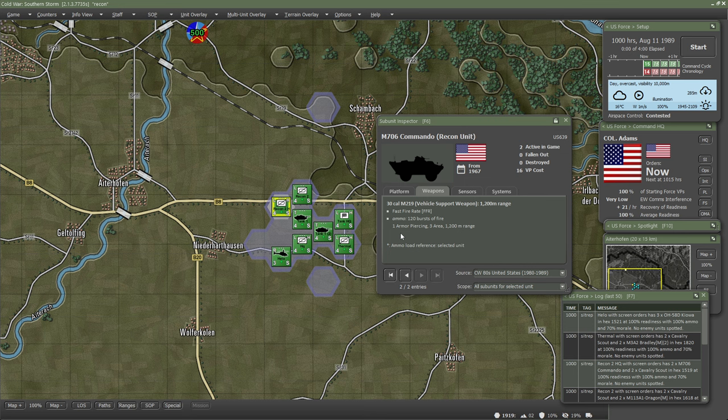You also have units like Humvees and other recon types that might only have binoculars, no thermal sensors. Looking at the Commando's sensors, it doesn't have any thermal sensors, so this is very low on your asset priority list. You want this unit performing recon far in front of your more valuable recon assets because it's more expendable. If this is the one to make first contact, that's what you'd want - it depends on your mission. If you just want to spot the enemy force, this is the unit that's going to do that, and it's the one you want to lose if you have the wrong SOPs.